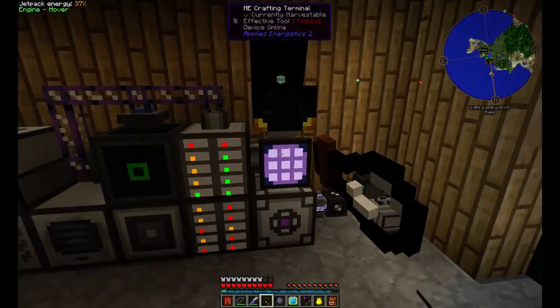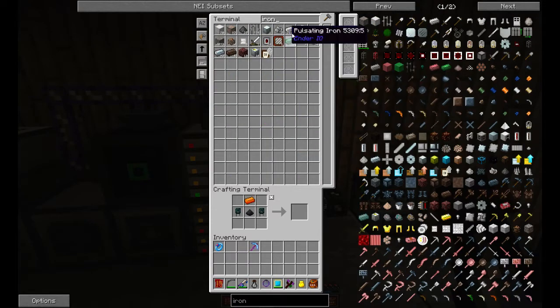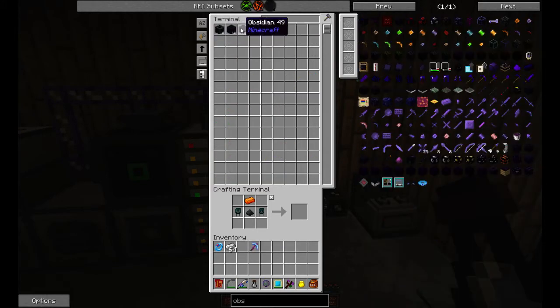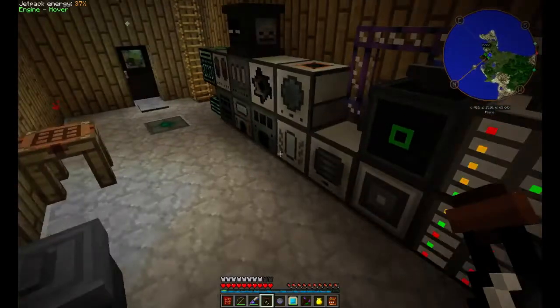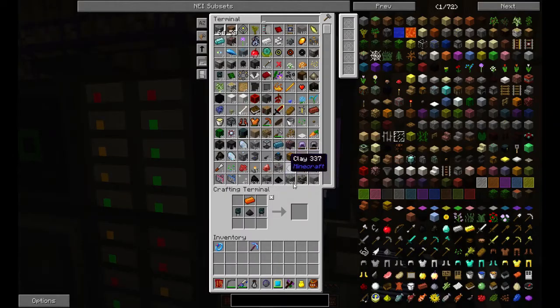I'm gonna stop the quarry. I stopped it just because, if you can tell, we're getting a little full. Iron... Better make a stack of this. Obsidian and Coal Powder. Everybody has Coal Powder, right? Let's get a little bit of Dark Steel together.